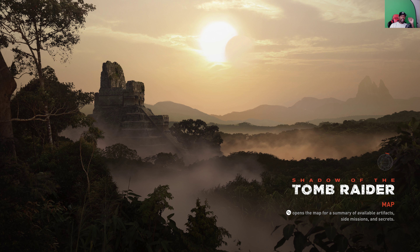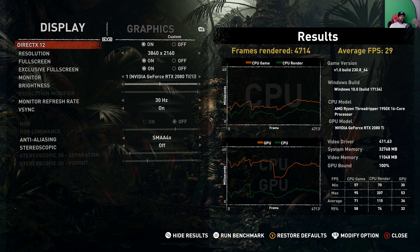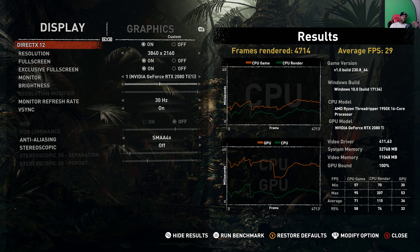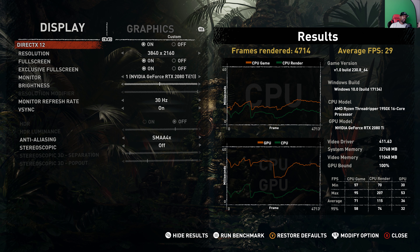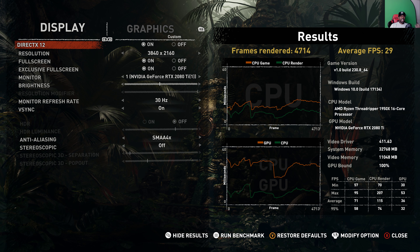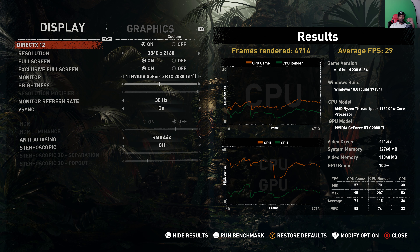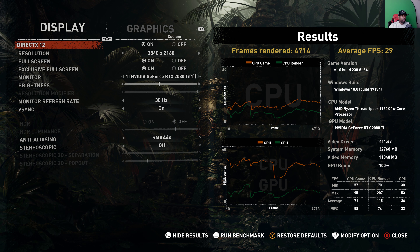So those were the best settings out of everything I've done — the best settings I play at, and it worked great. The average FPS was 29, but throughout the whole benchmark you saw it was locked at 30, so I'm not sure why it says 29 — it should be 30. I'm running the AMD Ryzen Threadripper 1950X 16-core, which is an incredible processor, paired with the RTX 2080 Ti.